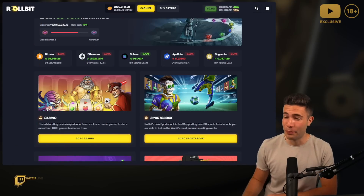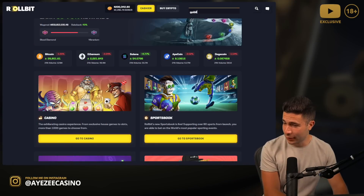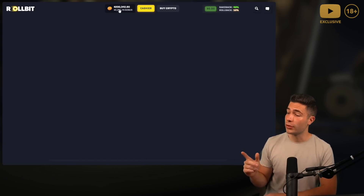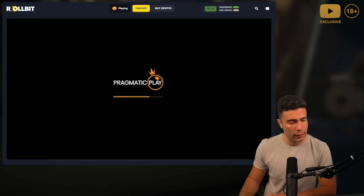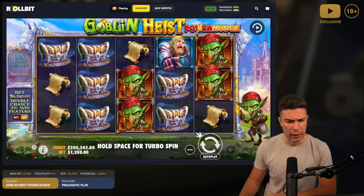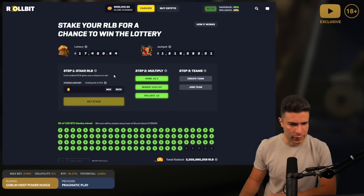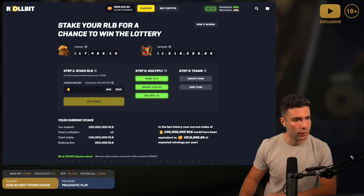What's up everyone, welcome back to another video. Today we're trying out a new slot called Goblin Heist Power Nudge. I played this on stream for a viewer and they managed to win quite a decent amount - it paid like 200x or something, so they won like 500 or 600. I'm just checking the Rollbit lottery because it says it's 17k already. I'm gonna stake 100 million RLB real quick.